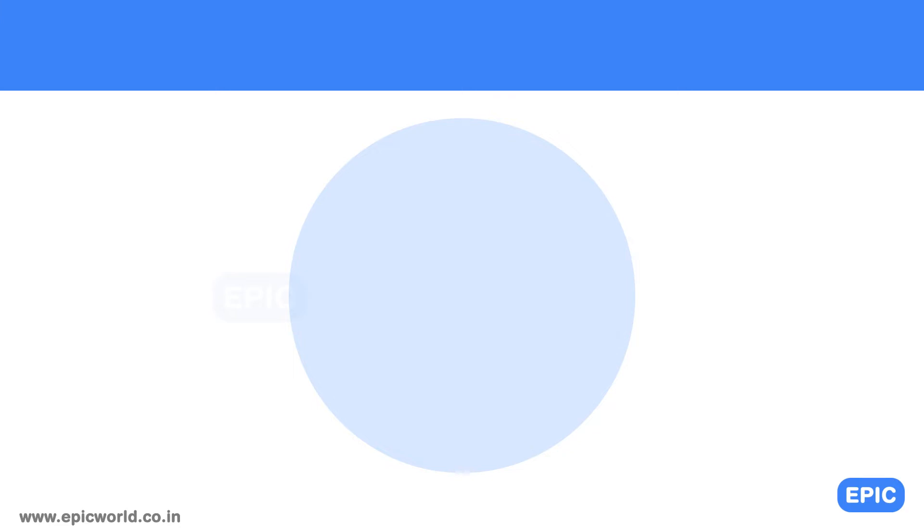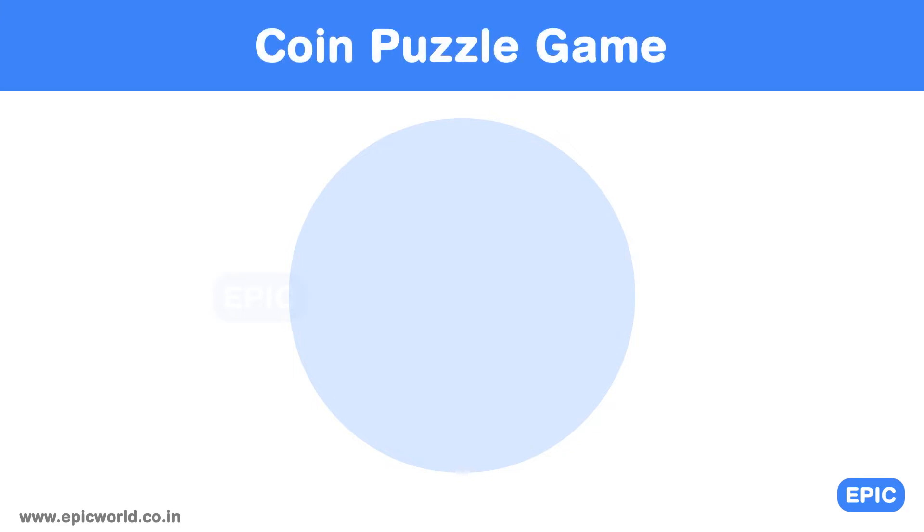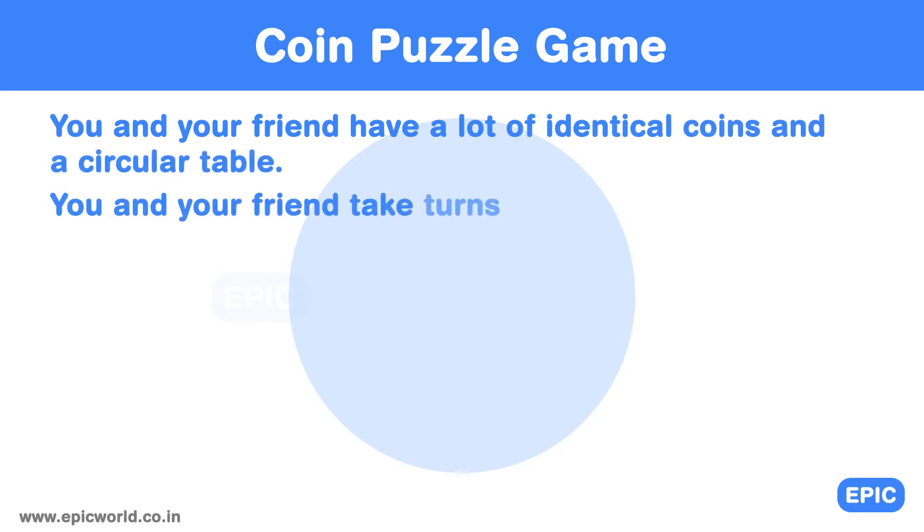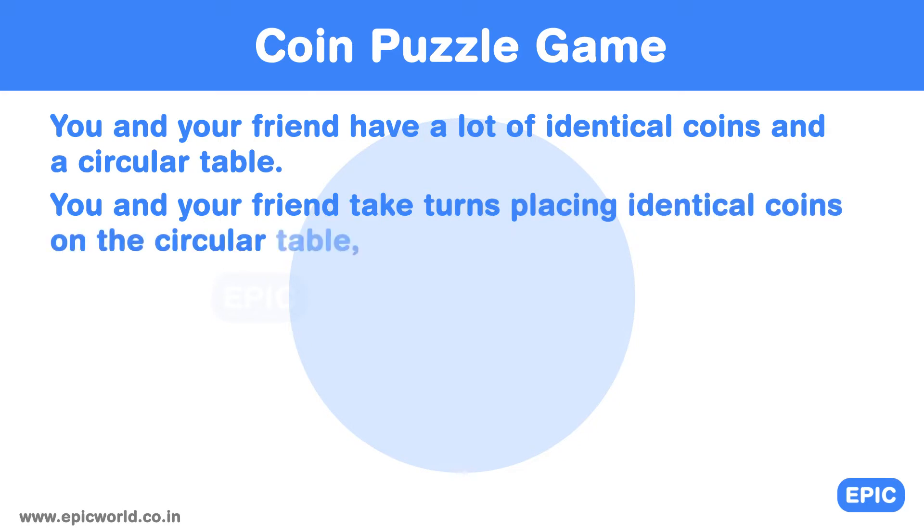This logic puzzle is a nice little game between two people and the objective is to always win. You and your friend have a lot of identical coins and you also have a circular table. You and your friend take turns placing identical coins on the circular table, one at a time. Here are the set of rules for this game.